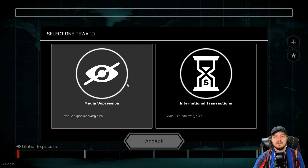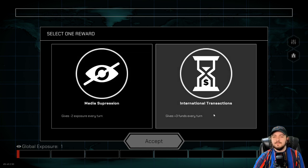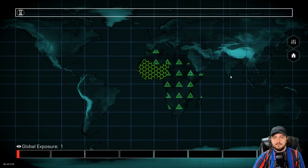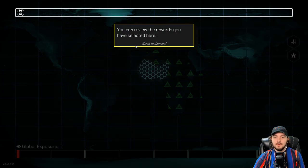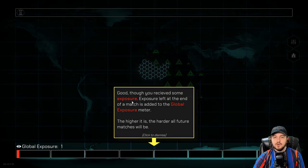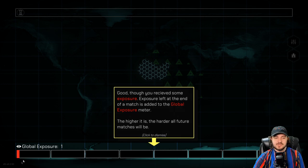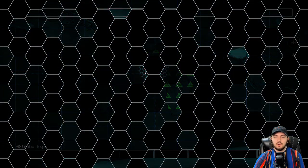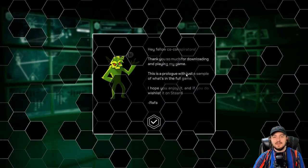Love it. Good job everybody. Now select one reward. Media suppression — gains minus two exposure every turn, I kind of love that. Plus three funds every turn, which is not bad, having that more money. I will go with the funds since media isn't too big of a thing right now. And then let's go to West Africa. You can review the rewards you have selected. You've received some exposure. Exposure left at the end of the match is added to the global exposure meter — the higher it is, the harder all future matches will be. I like that. Your training is now complete — go to the main menu to try your hand at conquering all!